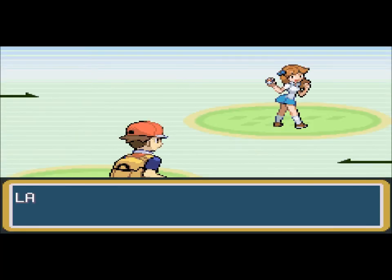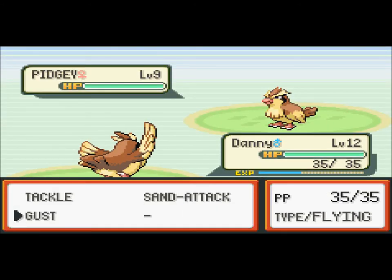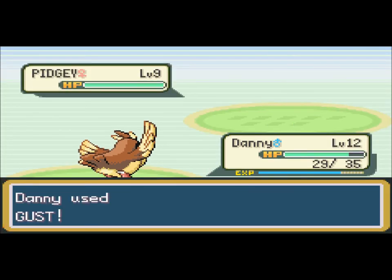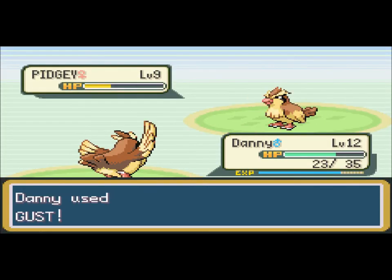Let's talk to this chick and battle her. She's got two Pidgeys — pretty crappy team. Oh look, Critical Hit, that's awesome! And Gust. I have a feeling my Bulbasaur will actually evolve into Ivysaur in this part.